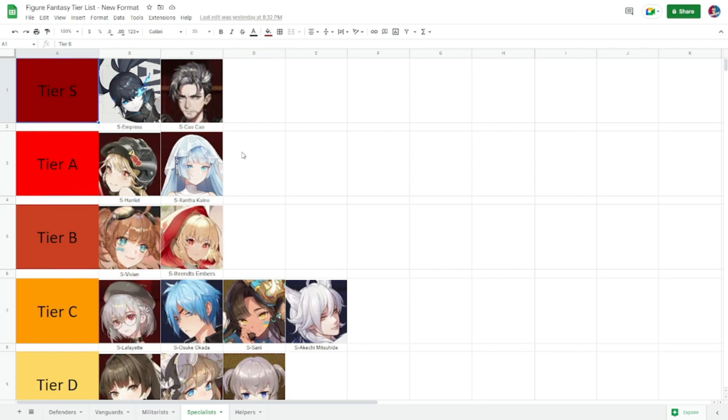For tier S specialists, Empress is the new collab figure and is a very good specialist — she gives herself energy and gives teammates energy too. Chow Chow is also at tier S. Even at three star he is really powerful — you can use him at four or five star and clear higher content even without diamonds. He deals a lot of damage and controls the board, making him a definite tier S.